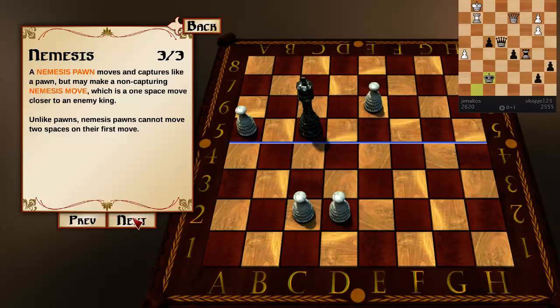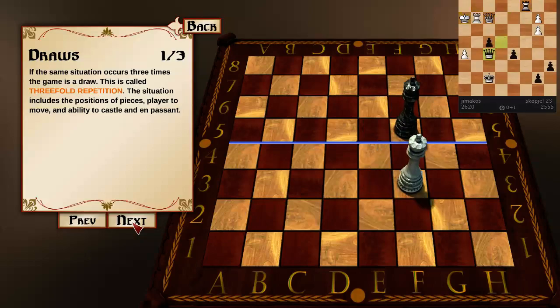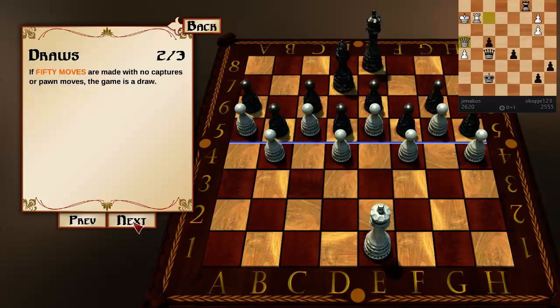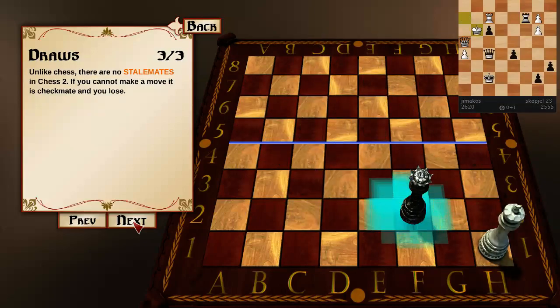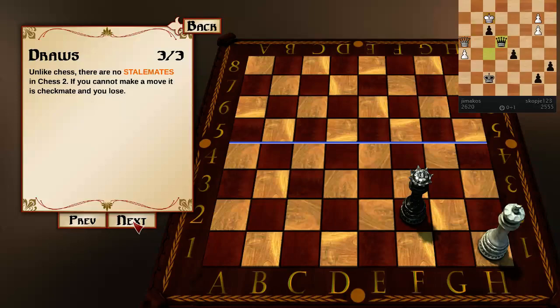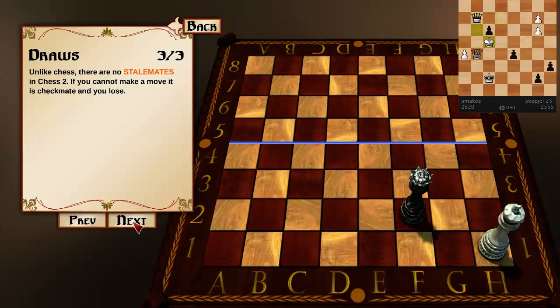That non-capturing move is a one-square move that brings it closer to the enemy king. If the same situation occurs three times, the game is a draw. If fifty moves are made with no captures or pawn moves, the game is a draw. Unlike classic chess, there are no stalemates in Chess 2 — if you cannot make a move, it is checkmate and you lose.